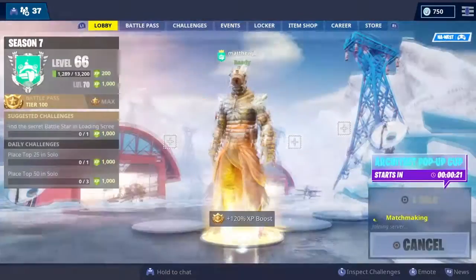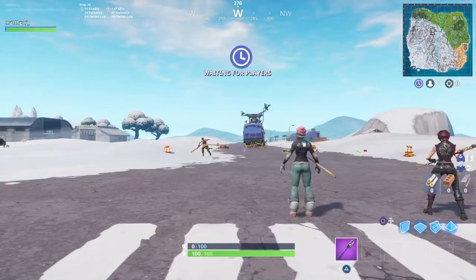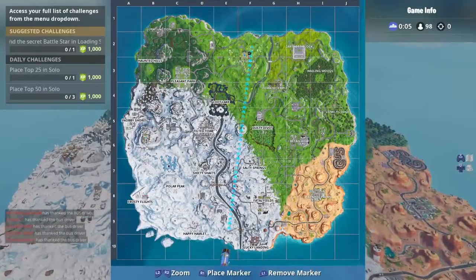As you can see, here is the picture of a sled with a battle star above it. Now the sled is located right outside where Flush Factory used to be — it used to be the big chair, but now it's a sled. The misleading part about it is the battle star is not located on top of the sled, but instead it's actually located on the bottom of it.